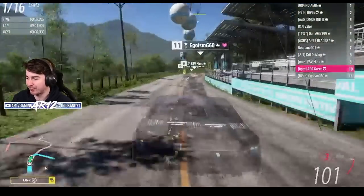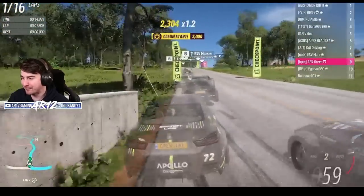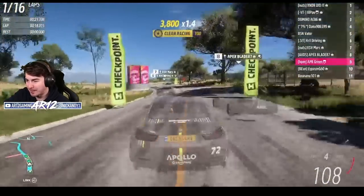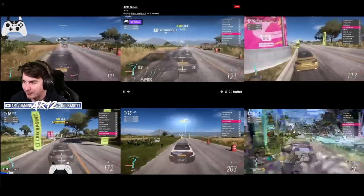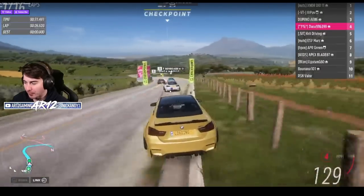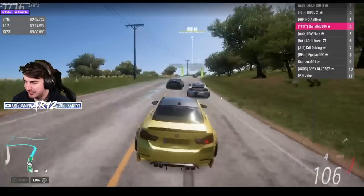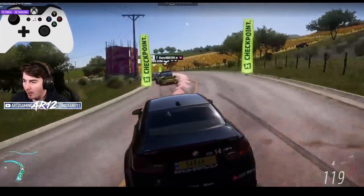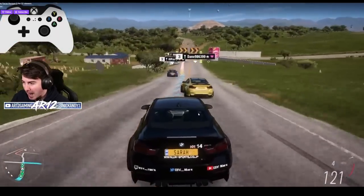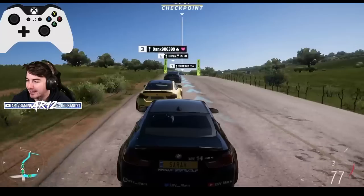Good luck lads — on board with Green already getting a good launch. Mars is up in P9. One guy runs it very wide into the wall, everybody makes up a position. Banana drops all the way back. Someone's lagging and off — that is unfortunate. Mars is just smooth, already up to P6. Dan is holding P4. Domino's dropped a couple. XNDR is currently leading, Pav P2, Domino P3, and Mars is chilling in P5, just watching everything in front. Domino runs it wide, Mars moves up to P4 — so many overtakes already on the opening lap.